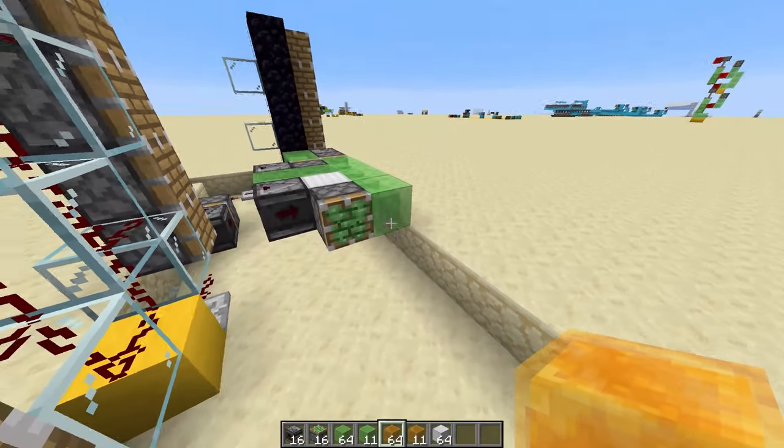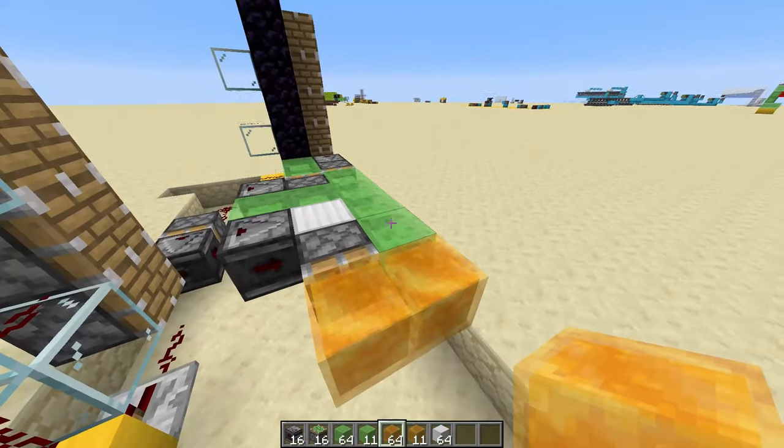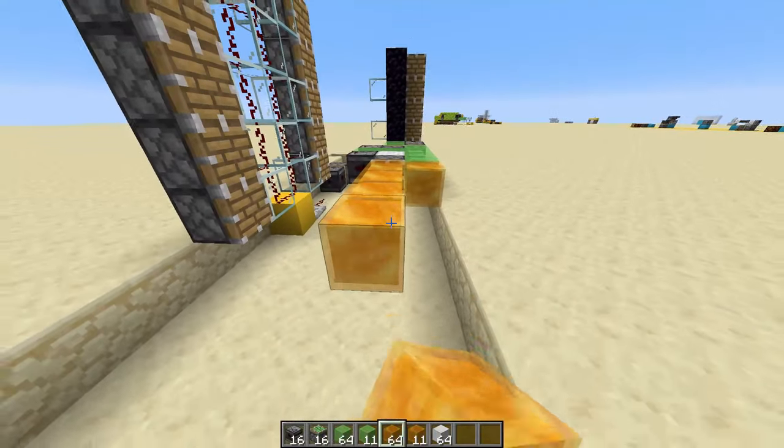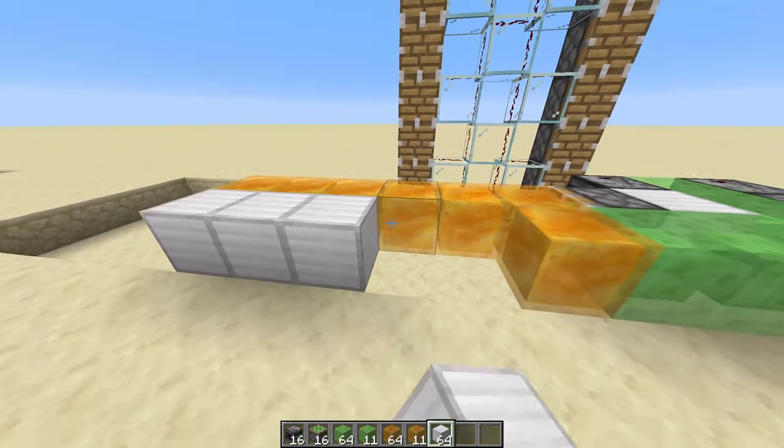Place another observer, then another observer right here and a block against it with a sticky piston against this block. Then place in another couple of slime blocks. This is the first half of the flying machine done. The next half is honestly the easiest bit — just place in two blocks here, alternate between honey and slime blocks, and place in one, two, three, four, five. That's where your door is going to go, then just place in your door.